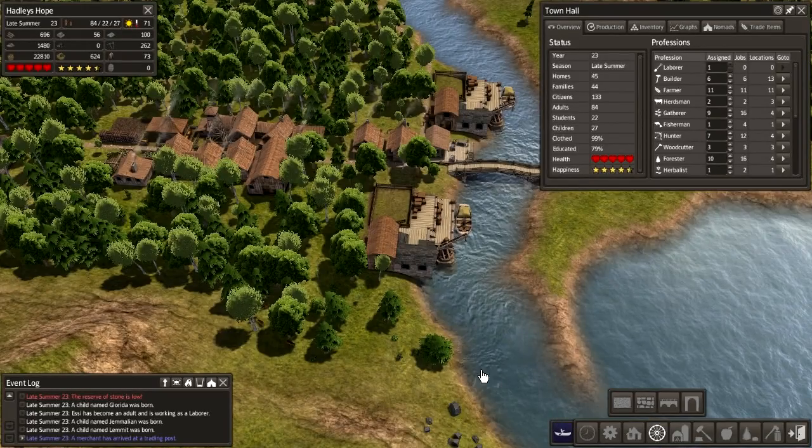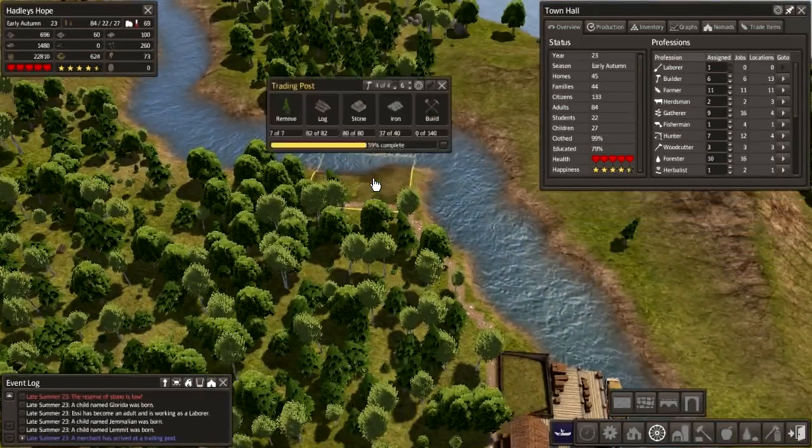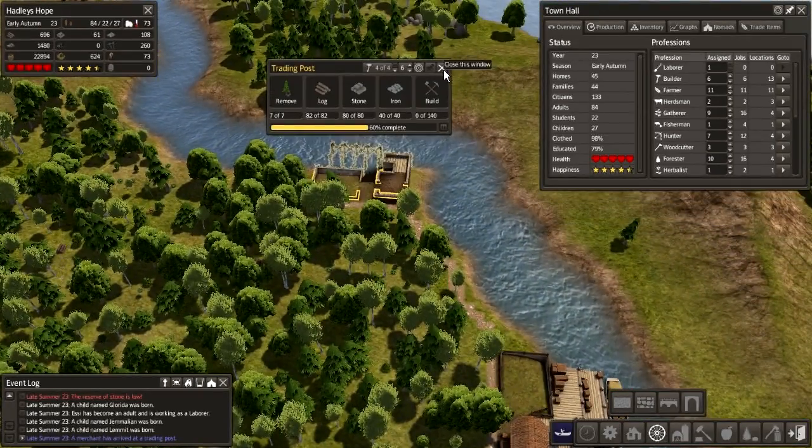We've got another merchant available - leather and logs, no thanks buddy, off you go. How's the trading post doing - 60% complete, that's great.